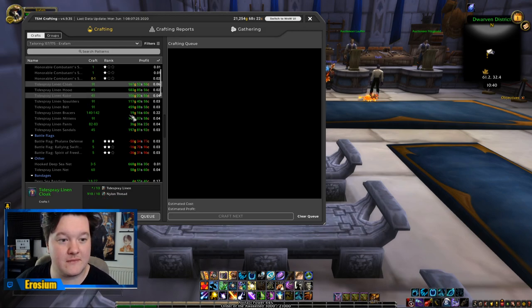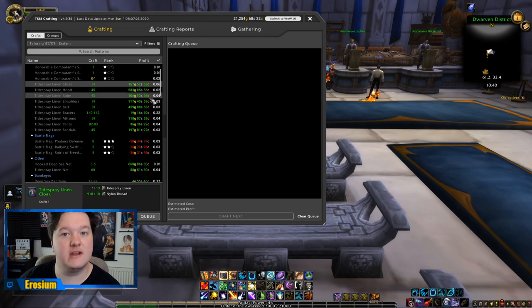We're going to assess what to make. It has to look green in profit, but it also has to be of a good sale value. The sell rate shows as a decimal point — 0.06 means a 6% sell rate, which is pretty good. I like to go for anything 0.05 and above. Sometimes if it's got really good profit, like 1,000 gold, I might consider 0.04.